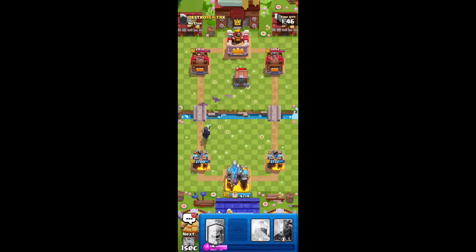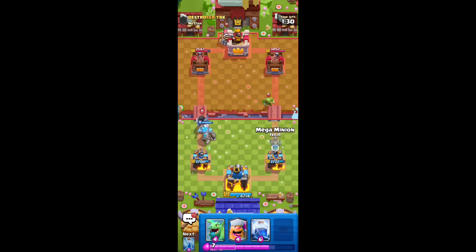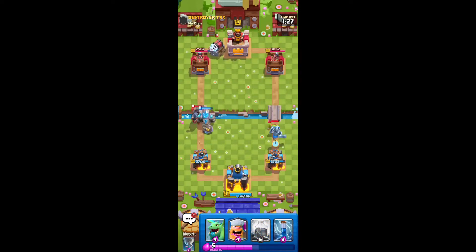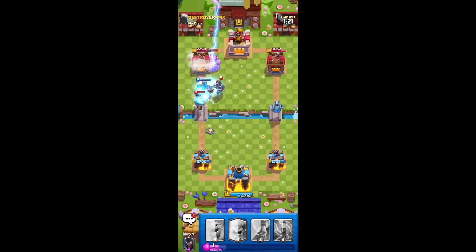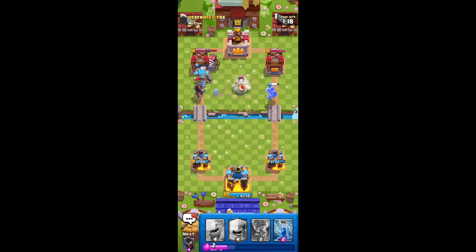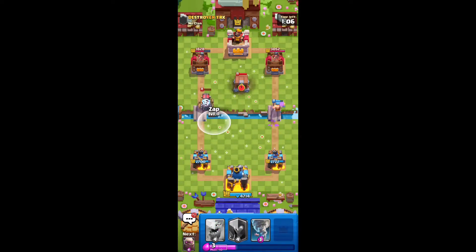I'm going to have to go and defend this. Let's Lightning the Sparky — I think it's going to get a hit. Actually, it's fine. I thought I should have had Lightning ready earlier. It's going to Lumberjack here — he has to defend. It's going to get a lot of damage. I'll be ready to Zap this if he does anything, but I think the tower will take that out.